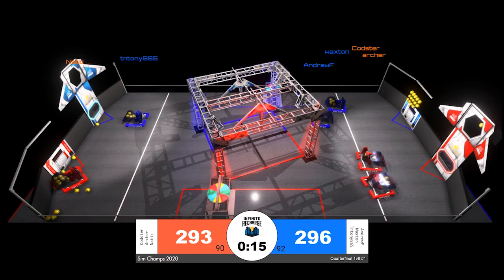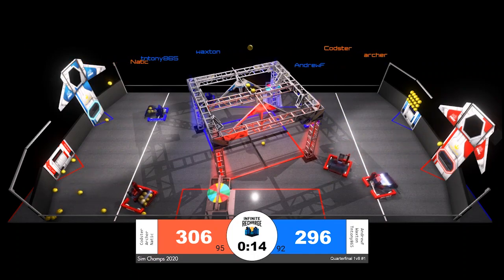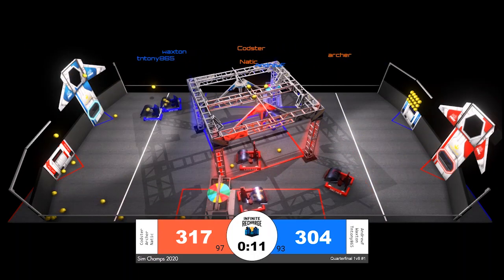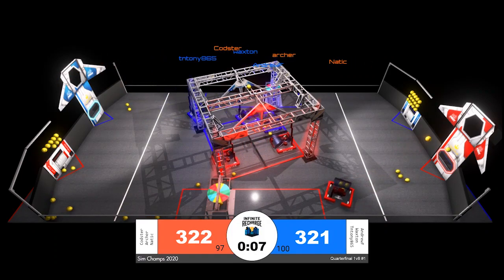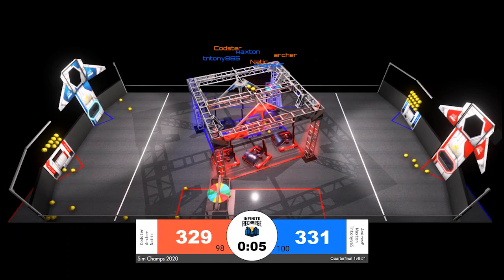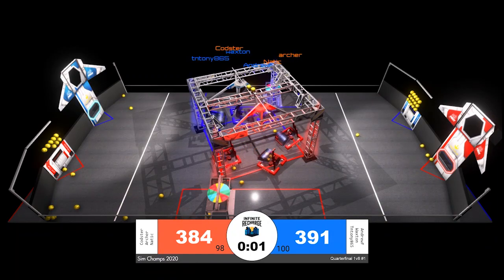Blue Alliance now in the lead for the first time during our match. However, that lead is a very slim one. Red with Archer and Kodster working together to take the lead right back. 10 seconds now remaining in our match. One point separating our alliances — it's going to come down to endgame scoring on the shield generator switch.